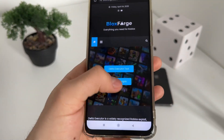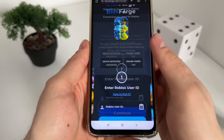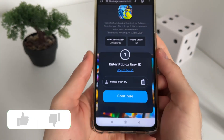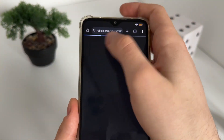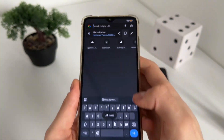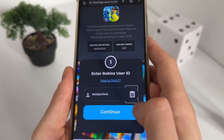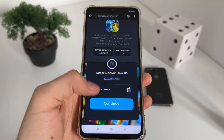Go to blocksforge.com and click on Browse Scripts, then click on Fish. There we'll have to enter our Roblox user ID. If you don't know how to find your Roblox user ID, go to roblox.com, log into your account, and copy the URL of your profile. Get back to the tool, paste your profile URL, click the small button and it will automatically extract your user ID, then click Continue.